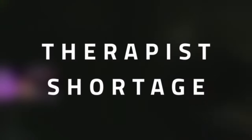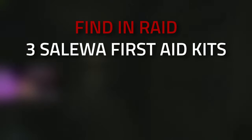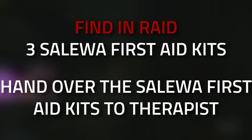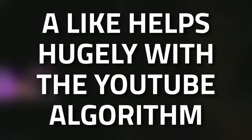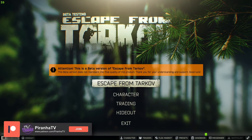Hey guys and welcome to a Therapist task guide. For this task we're going to need to find and raid or craft three Salewa first aid kits and then hand them over to her. Don't forget to leave a like on this video if you find this guide useful.